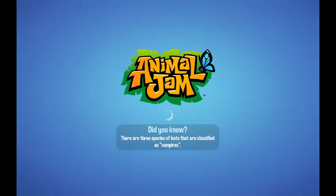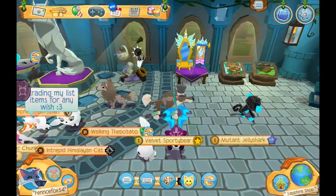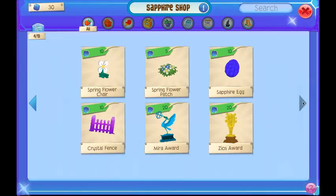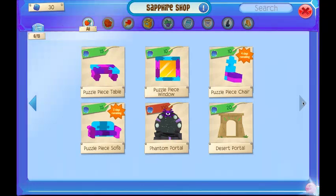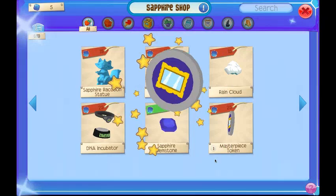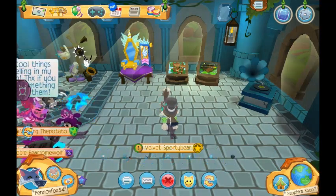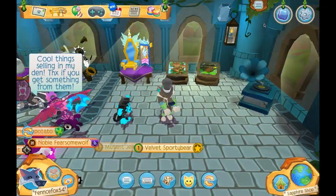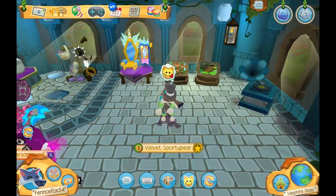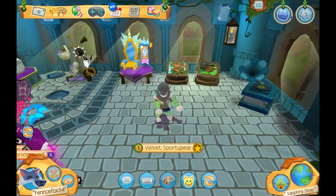I'm going to go to the sapphire shop with Phoenix Fox 54 and get an MP token, which I can trade for extremely good stuff. People say MP tokens are worth an absurd amount of items, but they're only 25 sapphires — so you can get some good out-of-store items. Games are so underestimated — play games, get MP tokens or pets, and trade them for out-of-store items to slowly get better and better items. Hope you like this video, and buddy me on my main account — bye!